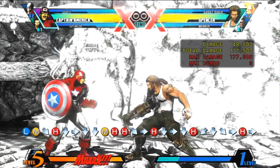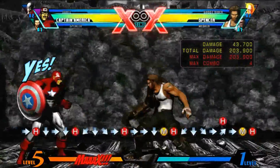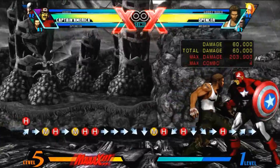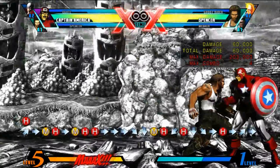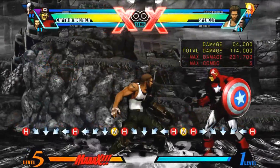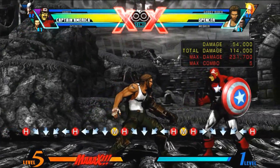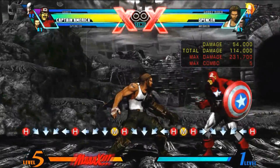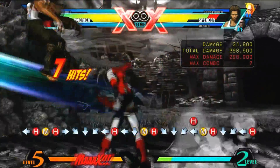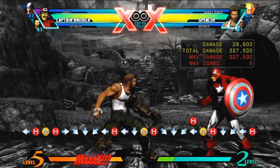After you do the shield slash you're going to wait for the two hits, then follow it up with medium hard. After that you're going to follow it up with another quarter circle forward hard. The thing is you can whiff the hard, so make sure you give time for the hard to come out.